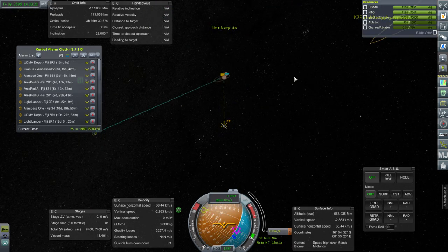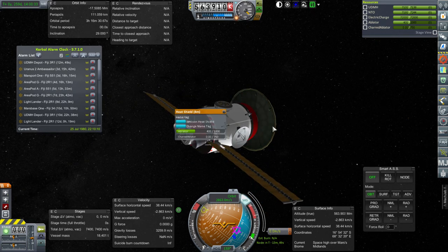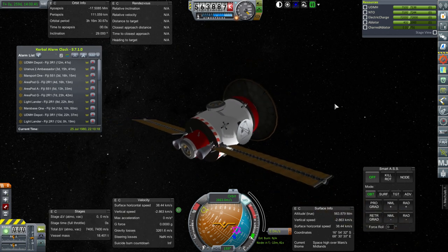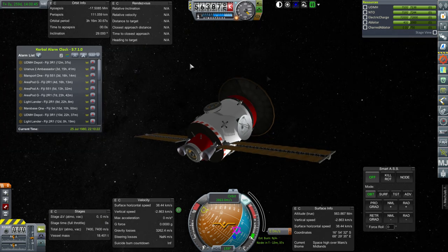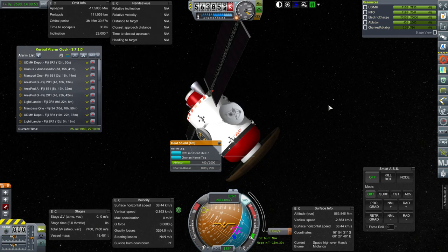Right now we have a periapsis of 111 kilometers. This does have ablator on the heat shield. Let me quickly calculate our heat shield — it's a 4-meter heat shield. 18.4 divided by its area gives us 1.46 tons per meter squared, which is a lot heavier than most of my tests. But it'll be an interesting test on its own. I'm going to bring it in at 42 kilometers. Let's go rail in — there's no reaction wheel, so RCS on. 42 kilometers. We can get rid of the alarm and we'll keep the solar panels out for now.